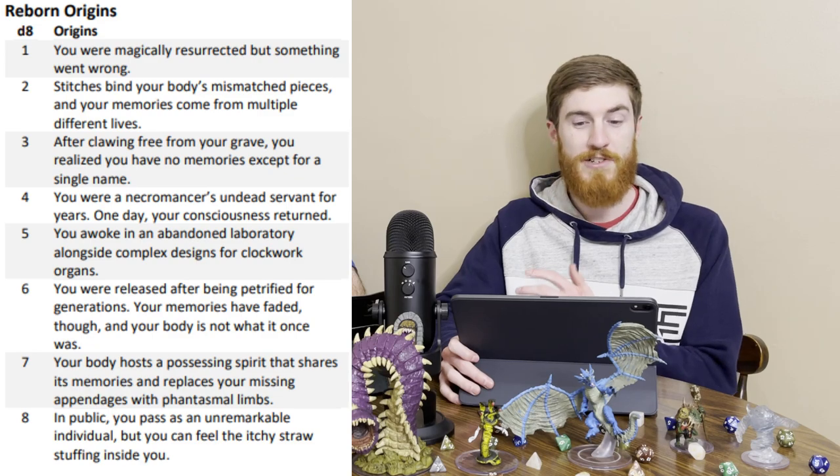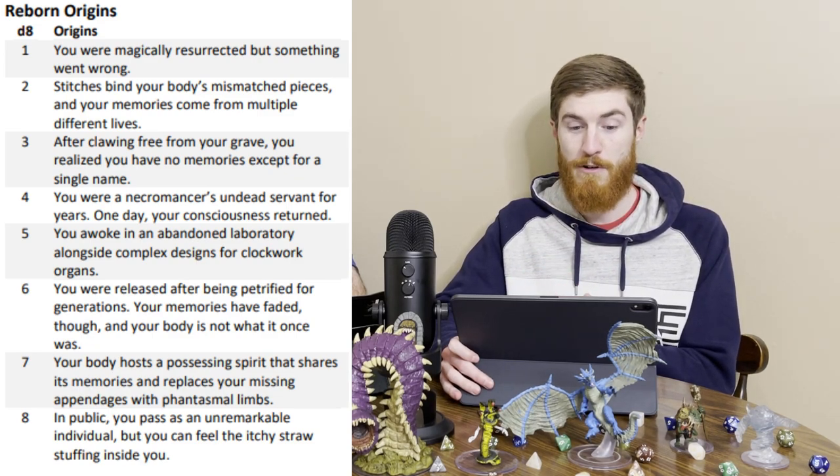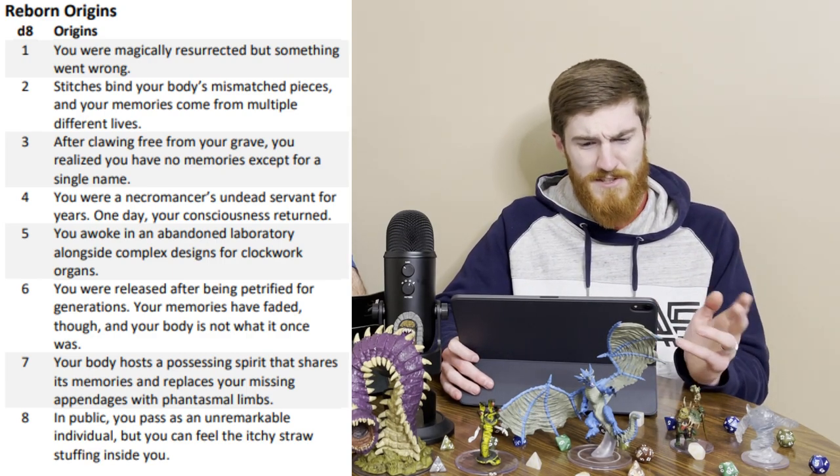The origins table includes entries like: you're magically resurrected but something went wrong, and after clawing free from your grave you realize you have no memories except a single name — that's essentially Mollymauk right there. It also makes me think of the movie Memento, where the character forgets everything every day but makes notes to himself while trying to solve a crime. You can do some creative stuff with this if your DM works with you — it could be a major plot driver, or just a fun little quirk. Make sure you talk to your DM and are on the same page, because it might be too much work for them.